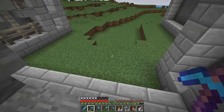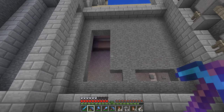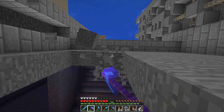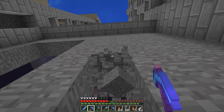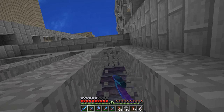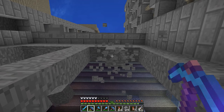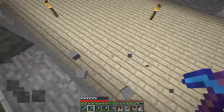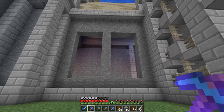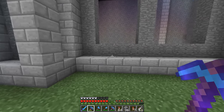Maybe even all the way up to there. Yeah, we'll bring them up that high. So one, two, three, four, five — six high total. So there'll be like three by six windows. There we go. We'll carve those out and have some sort of big decorative stained glass window right there. And then I think we're going to want to do the same thing on the other side too.